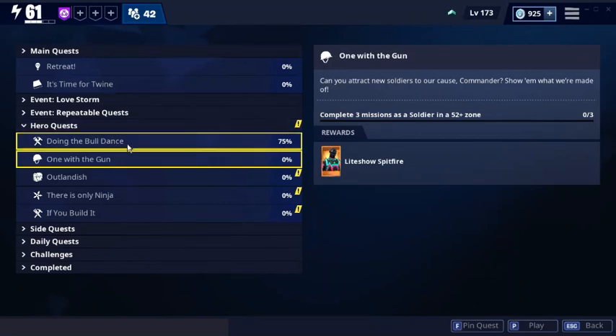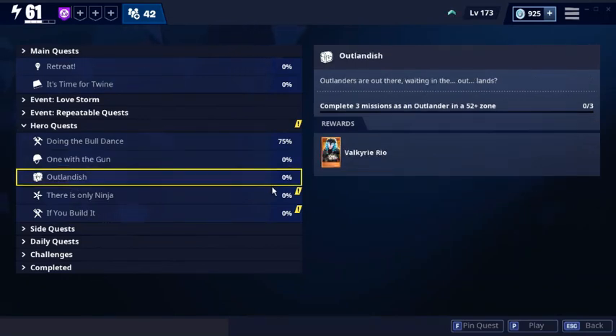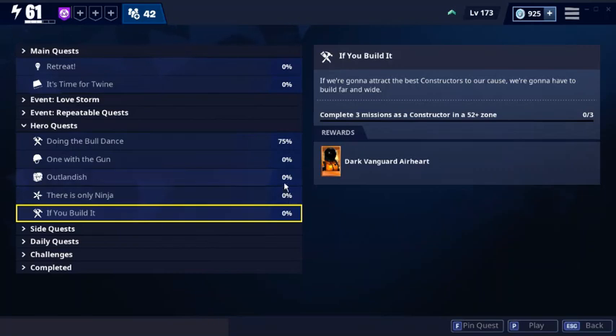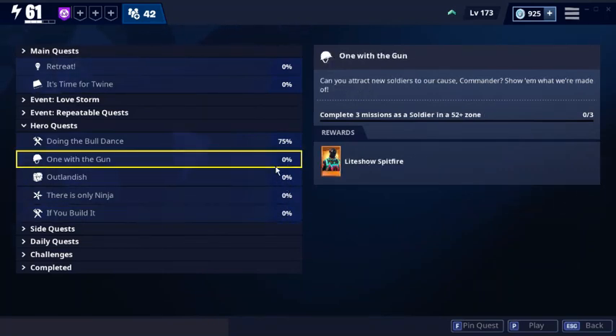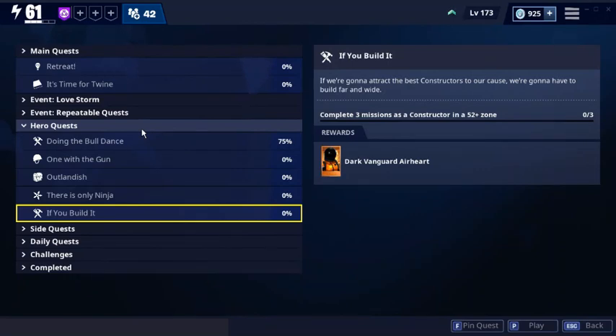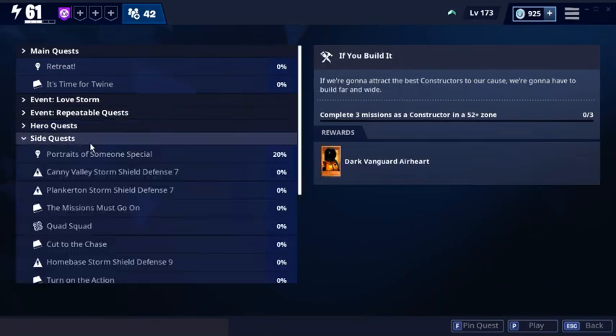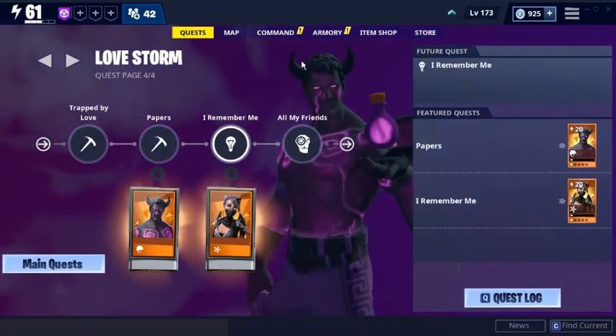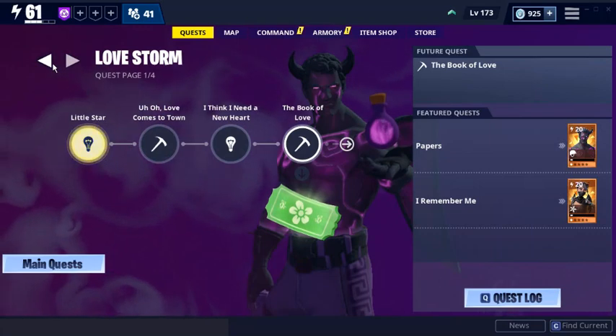These are now the new hero quests. Bull Dance is one of the ones I found. Lightro Spitfire is a new soldier. Valkyrie Rio is an Outlander. Ragnarok's partner - Fate is a ninja one. And Dark Vanguard as a constructor. All of these are super easy - you just have to complete three missions in a 52 plus zone, which I can do easy. I'm going to get all four of those very soon. I've heard there are two more coming very very soon - Archetype Havoc, which is the archetype skin from Battle Royale, and another one.